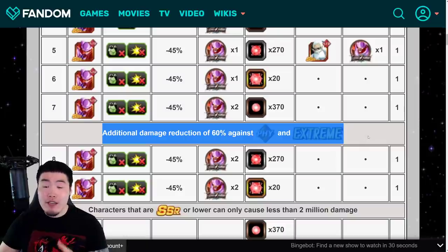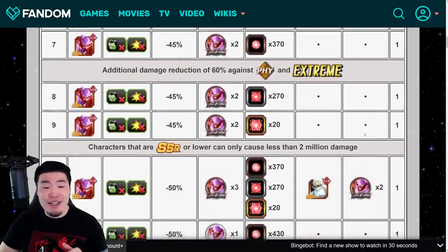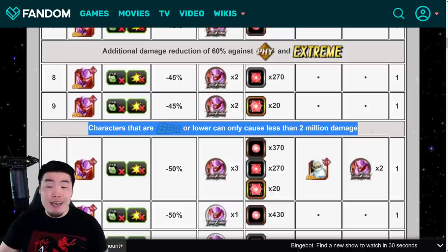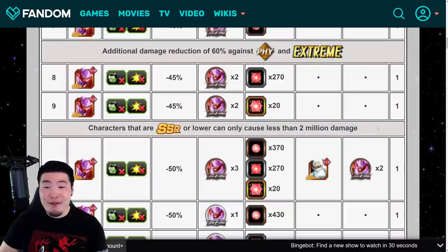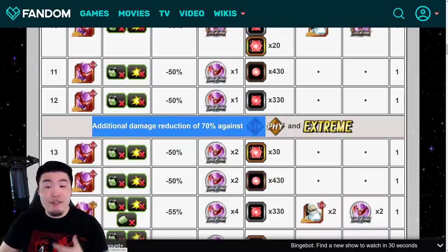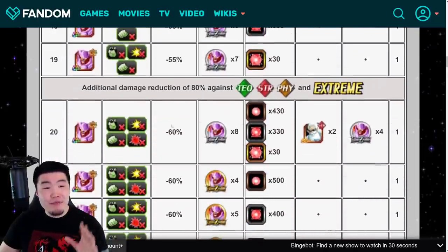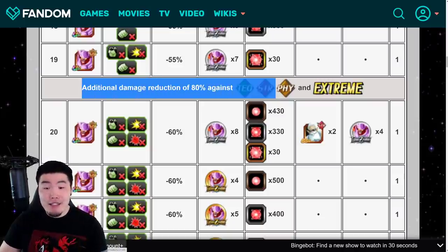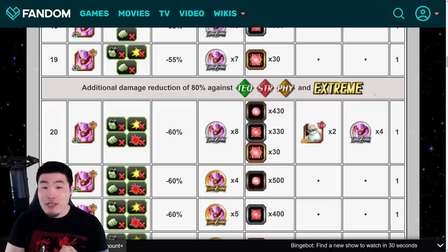After level 7, there's additional damage reduction of 60% against PHY and Extreme types — so don't bring any PHY units on your team at that point. Beyond level 9, characters that are SSR rarity or lower can only cause less than 2 million damage, implemented to keep people from using units like Devil Man to nuke the event. After level 12, he gets additional damage reduction of 70% against STR, PHY, and Extreme types, and finally after level 19 there's 80% damage reduction against TEQ, STR, PHY, and Extreme types.